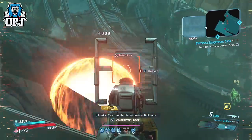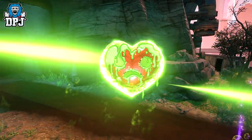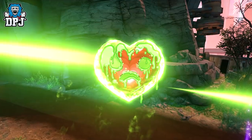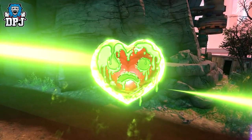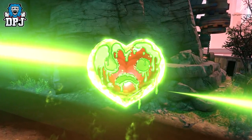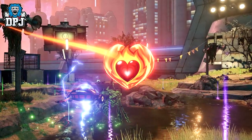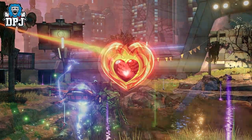There are 6 hearts in total and we can see them one by one on screen now. The first one, this light green one, upon you shooting it explodes into a goo of corrosive damage, damaging nearby enemies. This second one, upon you shooting it, hits the ground and causes a fiery explosion, burning enemies nearby.